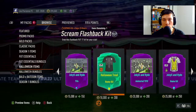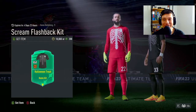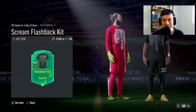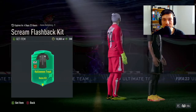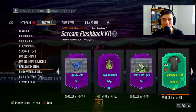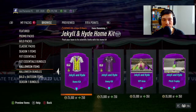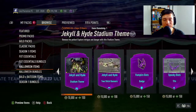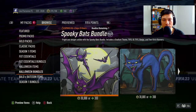Those kits are sick — look at the goalkeeper one, very simple but very cool, and the back as well. You gotta give it up to EA sometimes, these Halloween items are genuinely cool. It would have been even cooler if they were grindable though, like through an objective similar to the Diwali one.